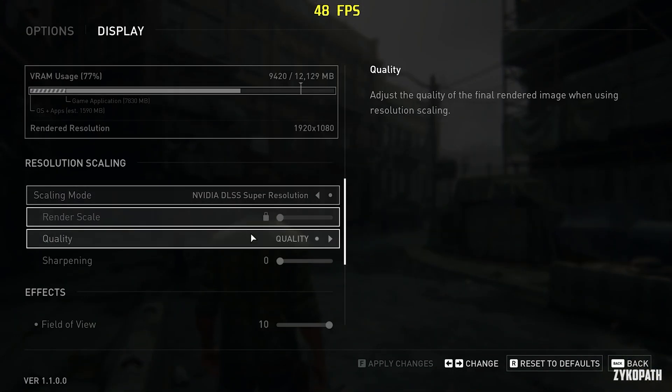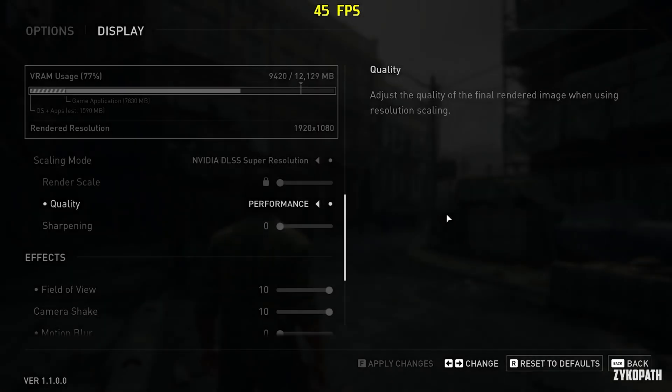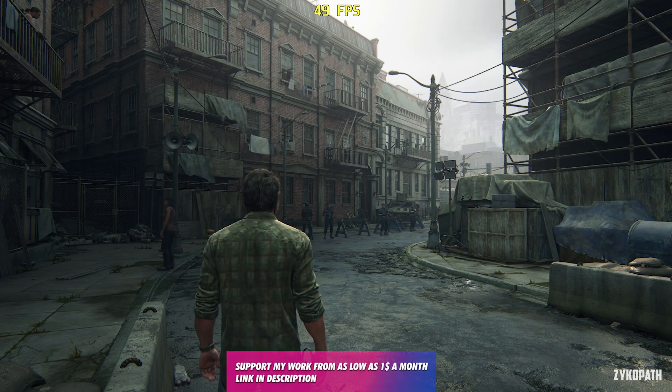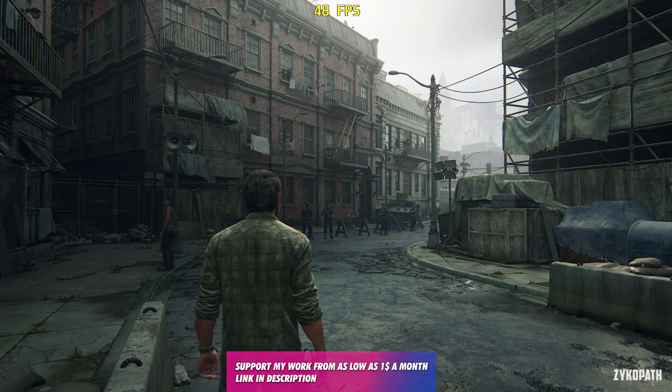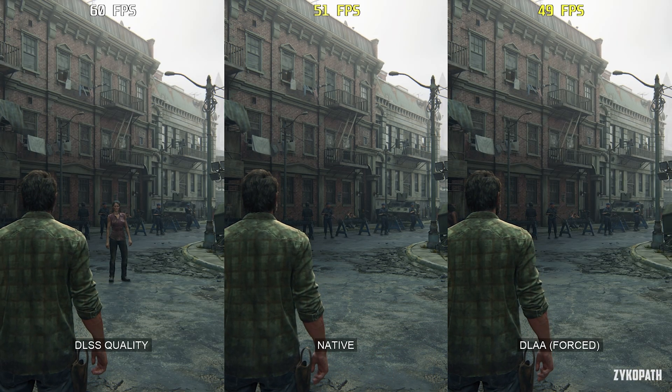If we go back again and change it to the performance mode, or the lowest mode in your game which is probably ultra performance, apply it and go back to the game — the frame rate is still the same and the image quality is also identical. This is how we know that it worked. Remember, this only works if a game already has support for DLSS.